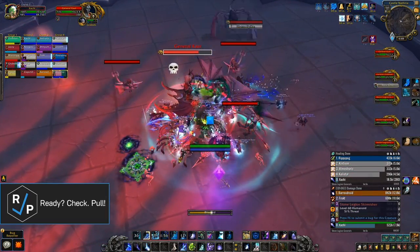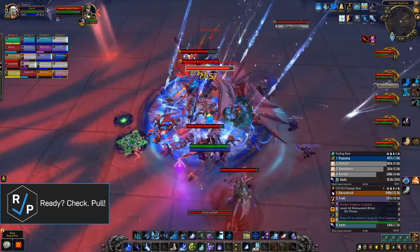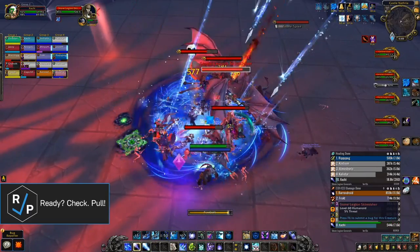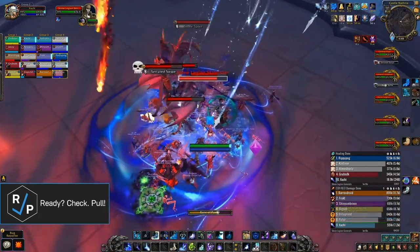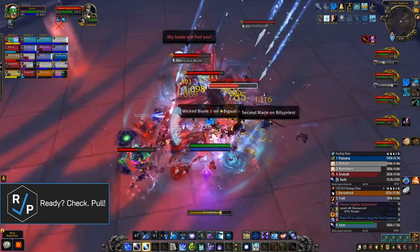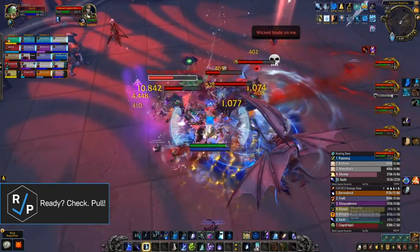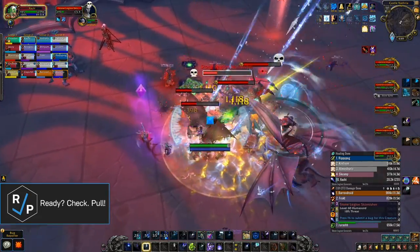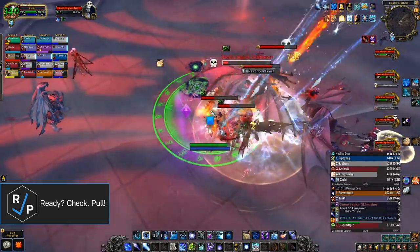Stone Legion Generals is the second to last boss of the raid, and it's a pretty unique two-boss encounter. There's essentially three phases in this fight, with a couple of short intermissions between them. In Phase 1, you fight General Kahl while General Grishal flies around and casts one of his abilities. Then in Phase 2, they swap places and you fight Grishal while Kahl flies around and casts one of her abilities. Then finally in Phase 3, you fight both Generals together, having to deal with all their abilities at the same time. So let's jump right into Phase 1.